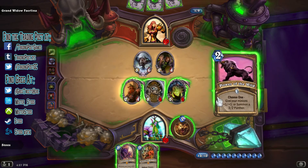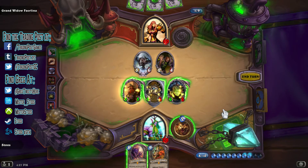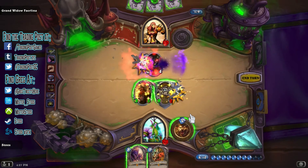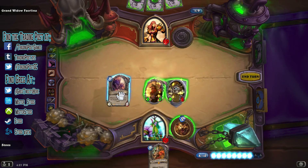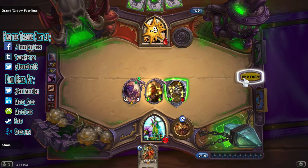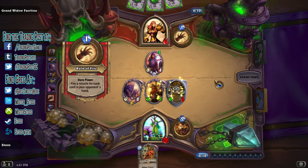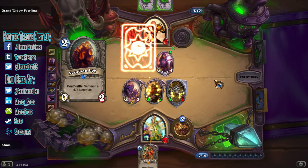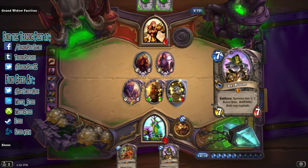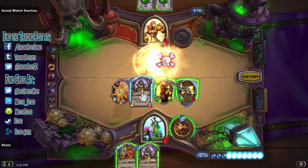Now the tables have turned, and Fairlina is likely only moments away from her demise. I clearly have lethal damage on the board, but since it's a game against a program and not a person, I'll allow myself to have a little bit of fun. We'll play the board control game a little longer and chip more health off Fairlina as we go. This is where the game really starts to get fun — you can just screw around with all your powerful cards and there's nothing the boss can do about it. She can't even end her own misery by hitting Concede. Her turns are just a formality now, and I like to imagine that ending a turn with 4 unused mana is bot-speak for 'I give up.'